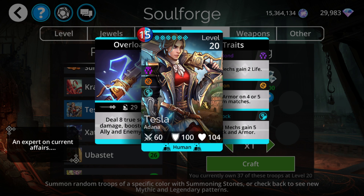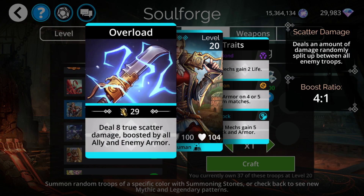However, Tesla can carry you basically through the entire game for almost every game mode. If you're struggling pretty much anywhere that can use red or blue — basically use a Tesla — this will allow you to start winning. She does 8 scatter damage, which sounds extremely low, but it has a very insane boost ratio. It's boosted by all ally and — most importantly — enemy armor, with a 4 to 1 ratio. So all the armor on your team gives you a boost, basically coming out to 1 to 1 on all your armor. And it also boosts based on the enemy's armor, so you naturally scale with harder battles.